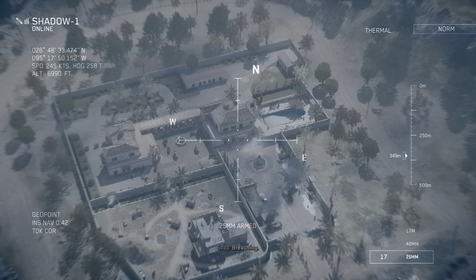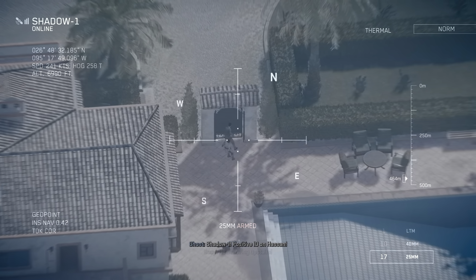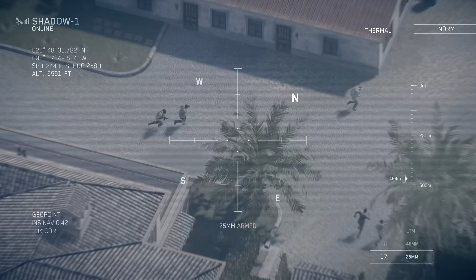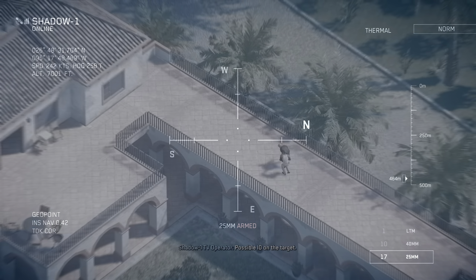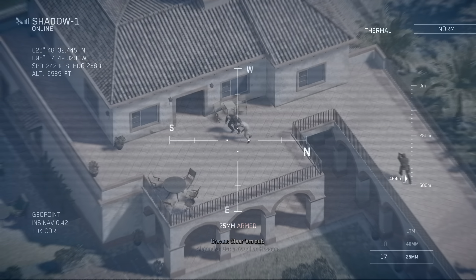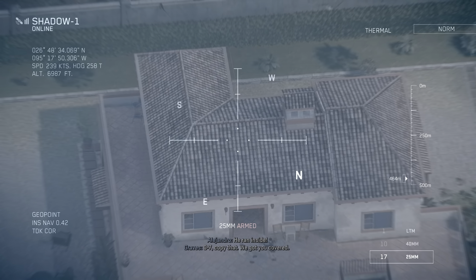Breaching. Shadow One, positive ID on a sign. He's moving upstairs. Graves is exiting the second floor, northwest side. Possible ID on the target. Yeah, that's Hassan. More enemy personnel in the courtyard. Clear him out. Shadow One, we've got PID on Hassan. Moving on him now. Zero-seven, copy that. We got you covered.